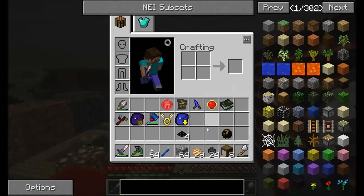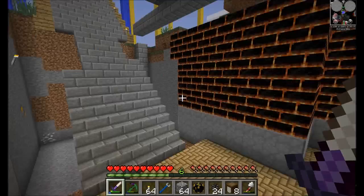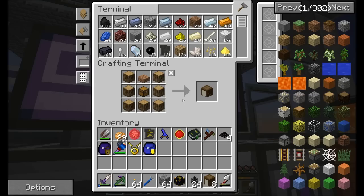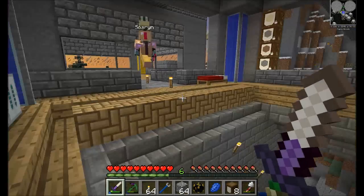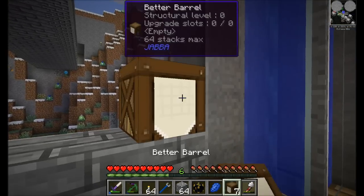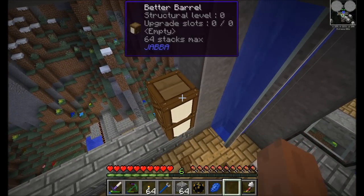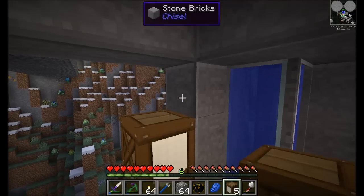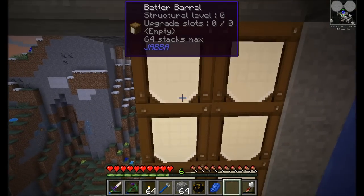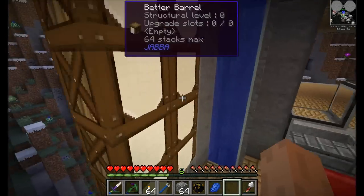I decided to go with Enderchest so that we can Enderchest our loot back to our base. Wouldn't it be better to actually link it to our colors? What are our colors? I thought our colors were yellow-yellow. No, green-green. Green-green? Always. You can look back to your episodes — we're always yellow-yellow. We do green because cactus are easy to get, but it depends how easily you can find a biome with cactus.